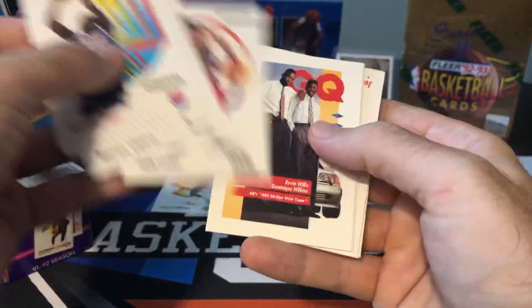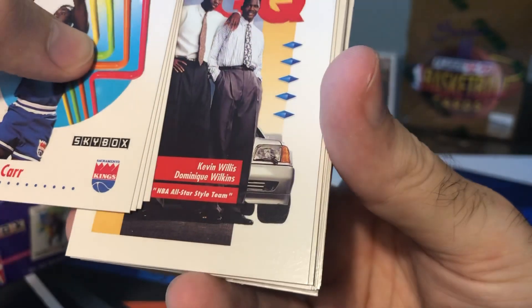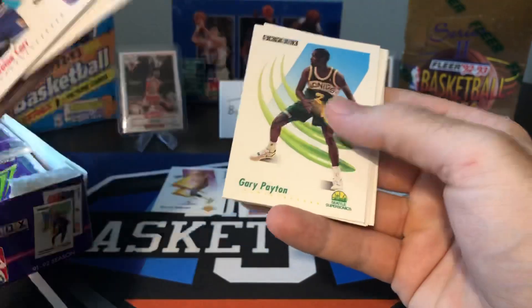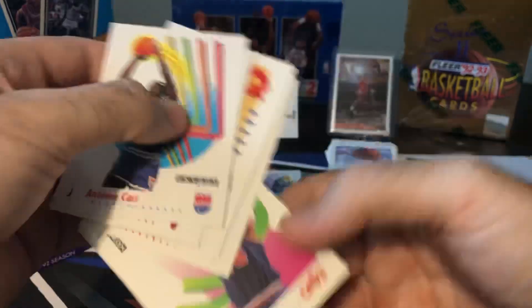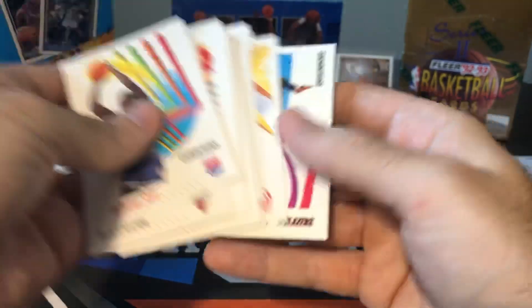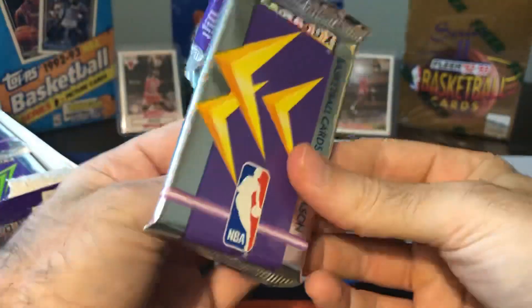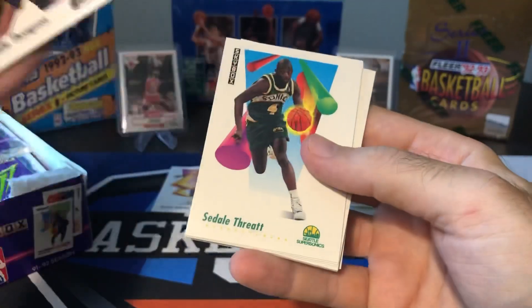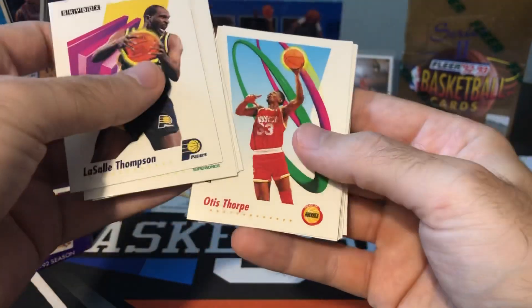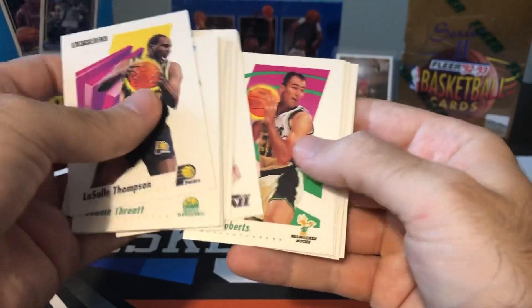John Paxson, GQ — Kevin Willis and Dominique Wilkins. Look at that old-school Mercedes in the back with the windshield wipers over the headlights. Baller. Vinnie the Microwave Johnson, Clyde Drexler. No big inserts really that we're looking for in here, and really no big rookies that I can think of either. It's mostly MJ or bust for the most part.